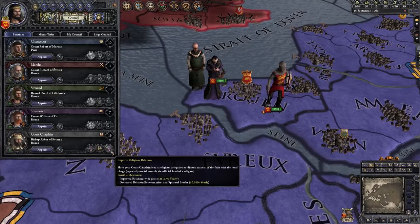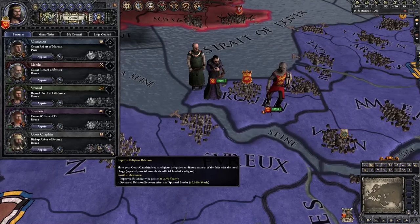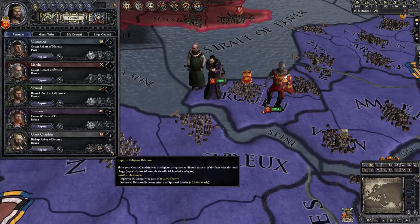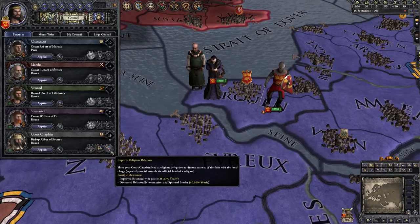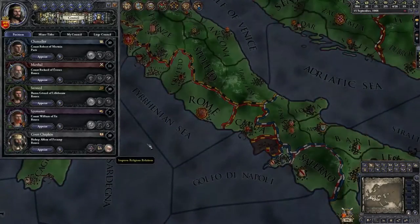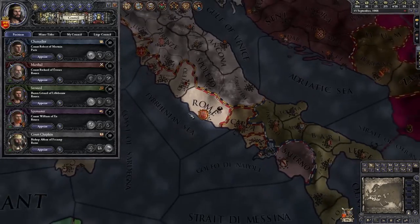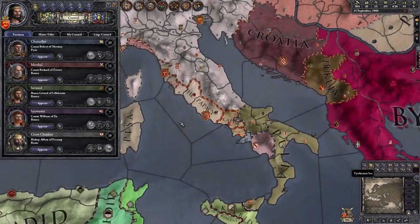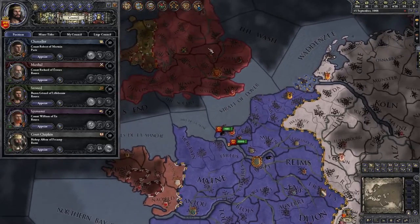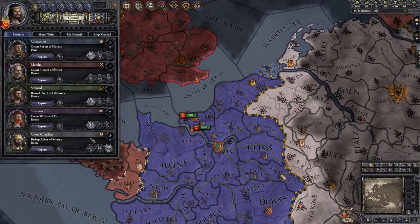Improve Religious Relations works a lot like Improve Diplomatic Relations, except that it targets religious leaders specifically. The main uses are to increase your opinion among vassal bishops and other religious leaders in your realm, or — as is potentially more useful for Catholics — to increase your relationship with the Pope. You don't want to get excommunicated, and having a good relationship with him can give you access to things like getting divorces freely and requesting invasions of other leaders he doesn't particularly like.